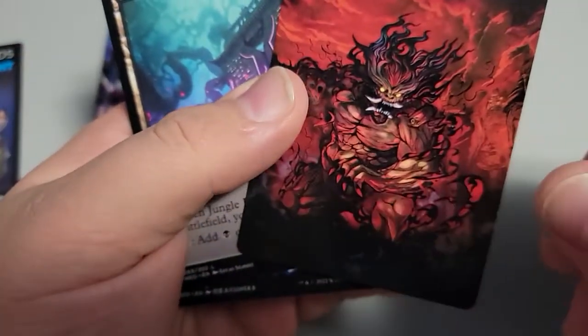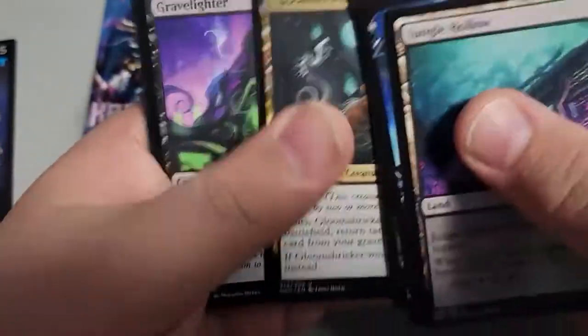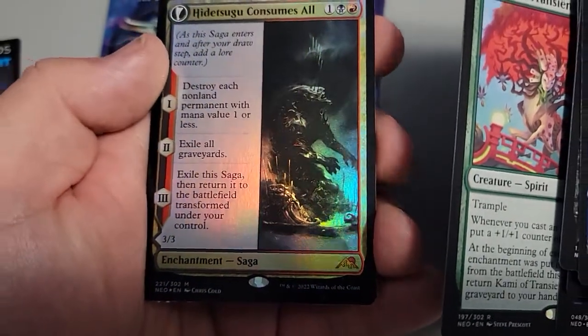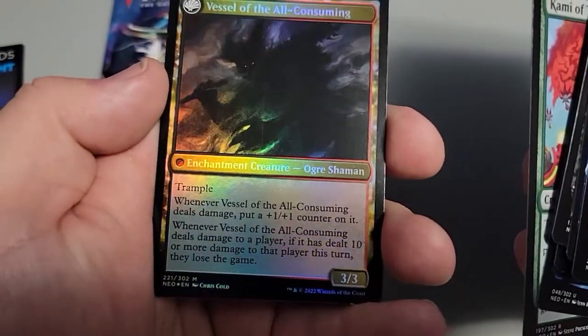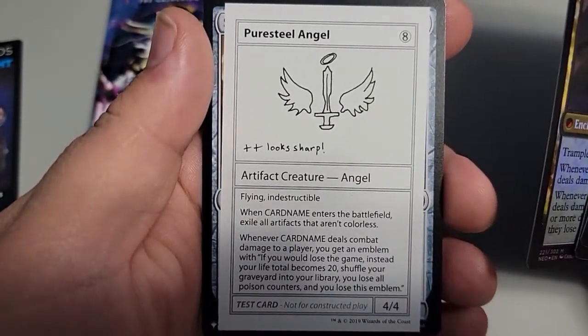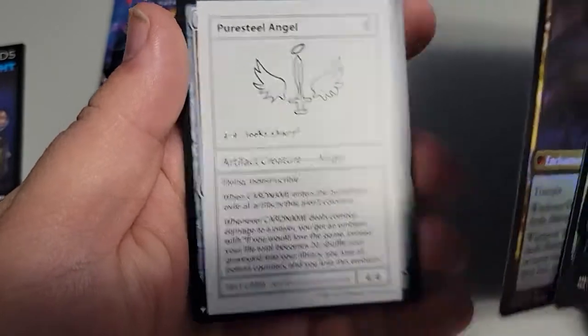Set booster number two of the prize packs. Oh, that's cool art. This guy is actually pretty good. And a double rare - and it's a foil! I actually like this guy. And is that a list card? I have no idea, but there it is. That's weird.